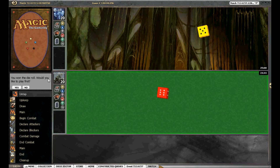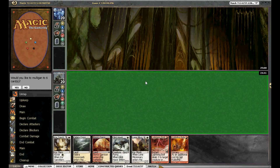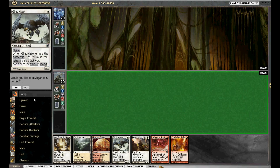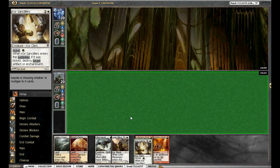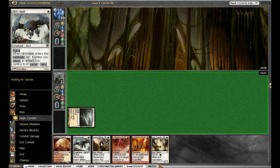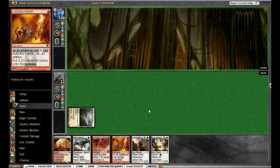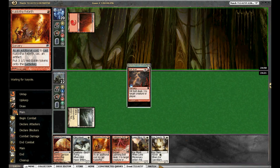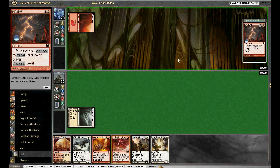We're here in the two-man queues, we've won the die roll, and we're going to play first. We're playing Boros Kitty. I think we can keep this hand — we're not really doing anything until turn three, and we do have Glint Hawk and Rebirth which aren't going to do anything yet, but being on the play I think this hand is okay. We're going up against a burn deck, so I think we're going to be okay.